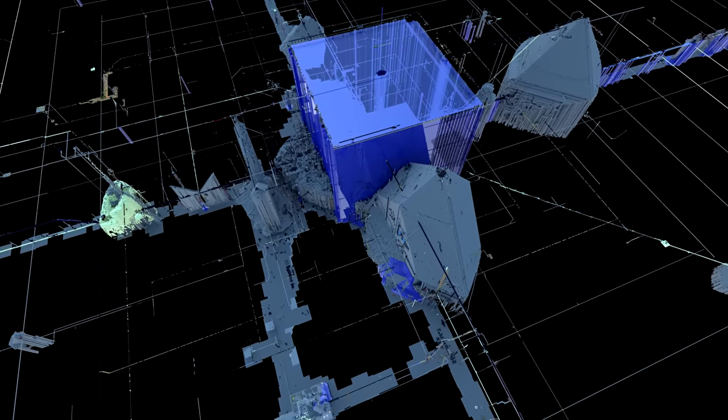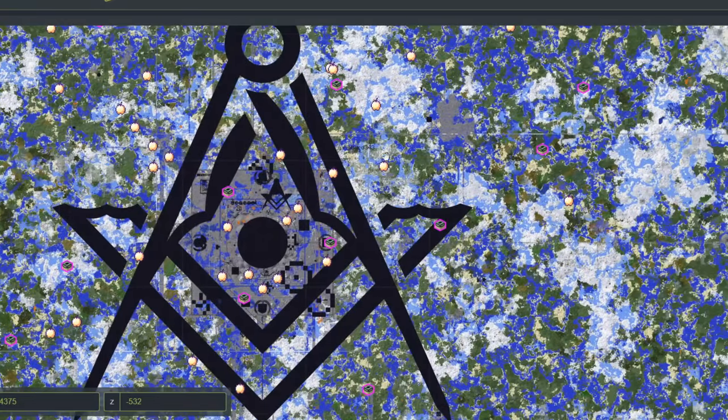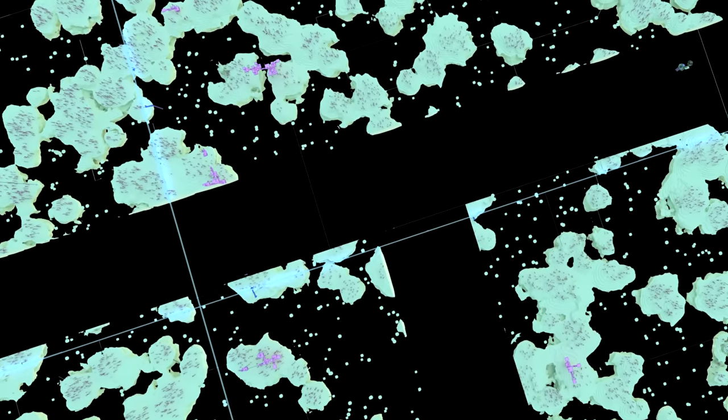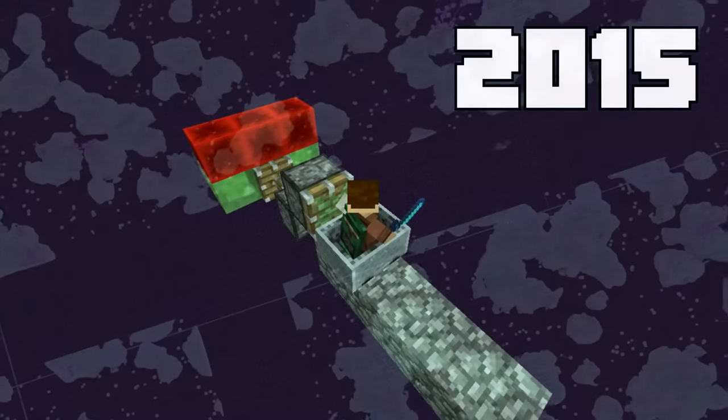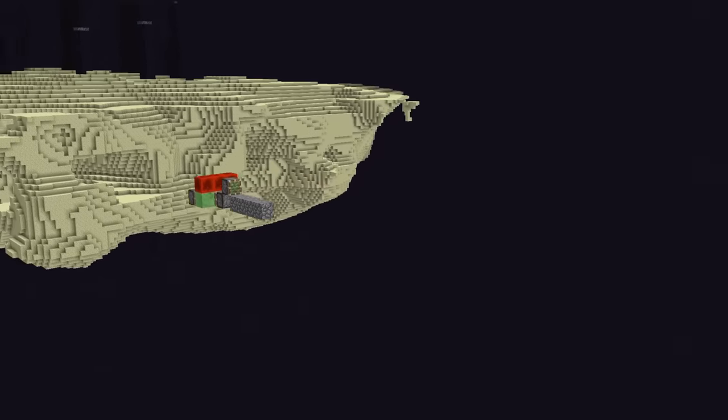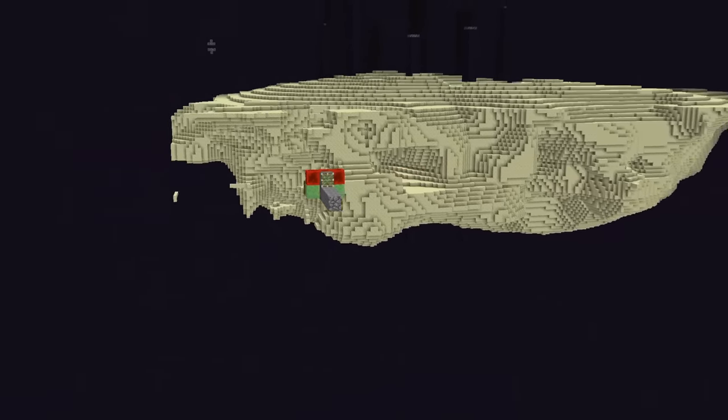Let me give you some backstory. Recently, I was looking at map data for all three of 2b2t's dimensions. When looking at the end from above, you'll notice these black lines that cut through the modern-day terrain. These lines are empty void — I'm the one that generated them over half a decade ago using piston airships, back when everything past the main island was just void. But during my farthest flight away from spawn, I fell out of my ship and died.